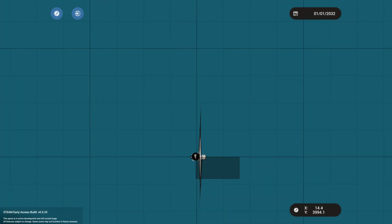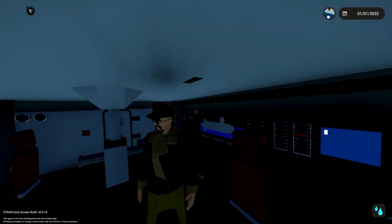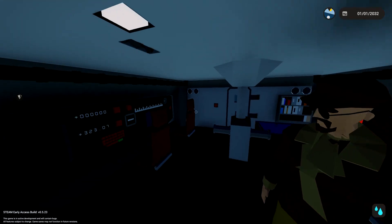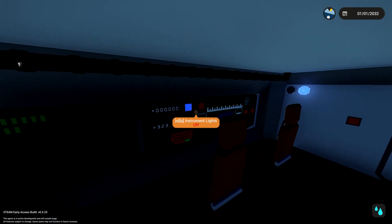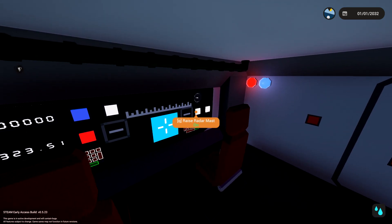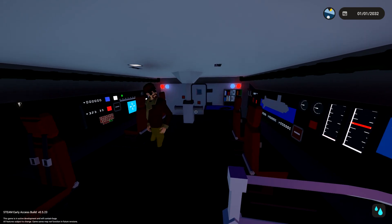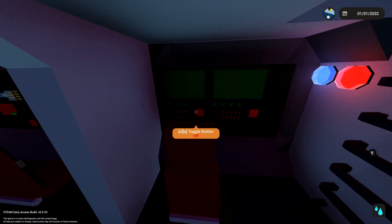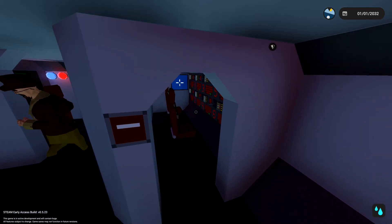I've got a plan - we're gonna fire at the wind turbine and see if we can hit it with any of our missiles. I think that sounds like a really good plan actually. Where are the missiles? They're downstairs. Follow me to the missiles, let's go!